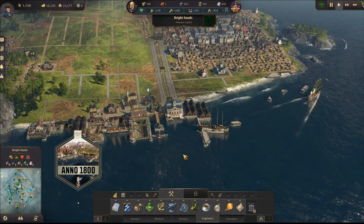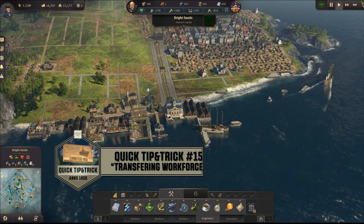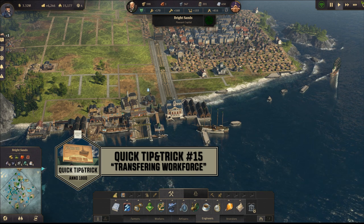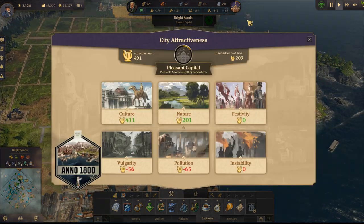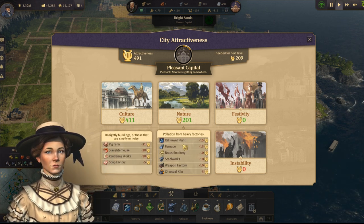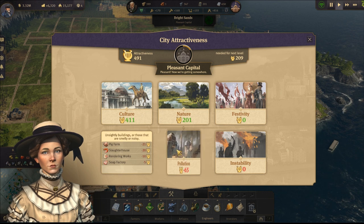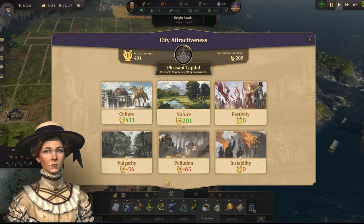Hey, what's up everybody, it's Pablo 1713. Welcome to Anno 1800 quick tip and trick number 15: transferring workforce. You might find yourself with ugly buildings that produce vulgarity and pollution and maybe you want to move them. There are two things that can help you in moving those production buildings.